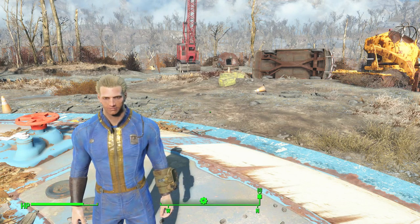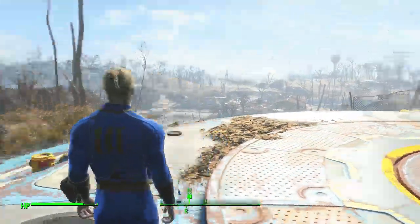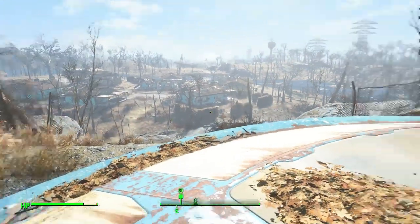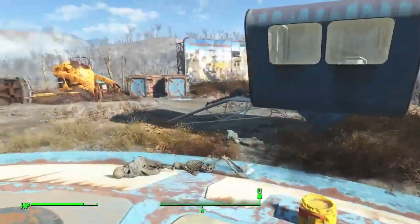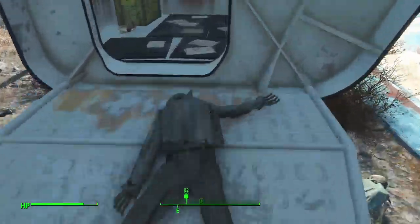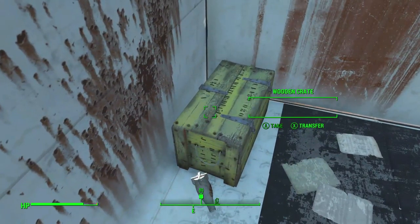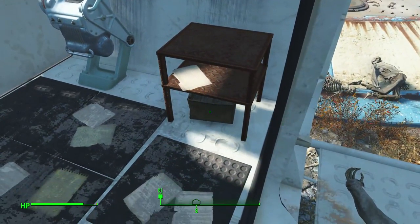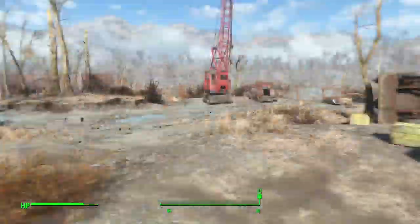Welcome back everybody for another episode of Fallout 4. We just finished getting out of Vault 111, back to the surface for the first time. As we can see, our hometown is completely decimated. I'm assuming the little icon is gonna send us back to our town. This Nuka-Cola, radar, metal bucket — let's just take as many things as possible because I'm sure they'll come in handy. Let's head down there.